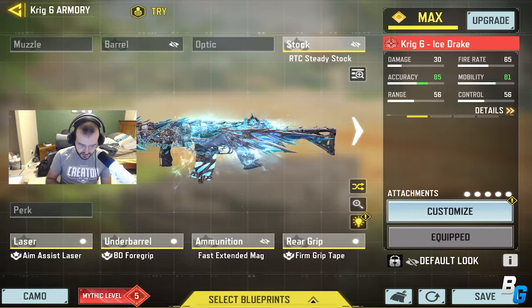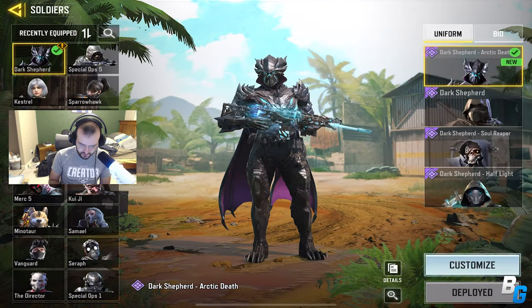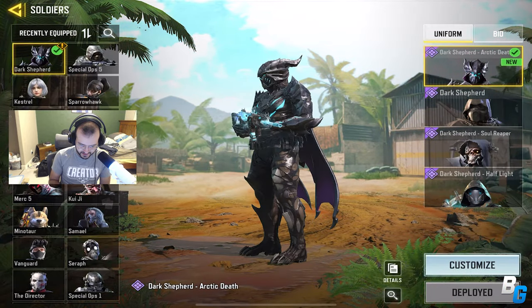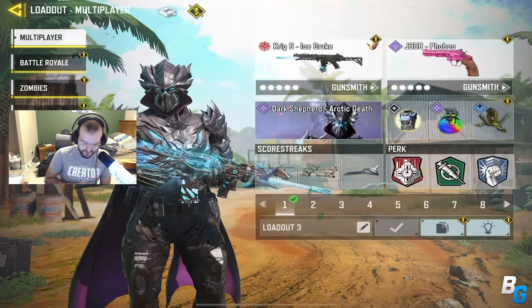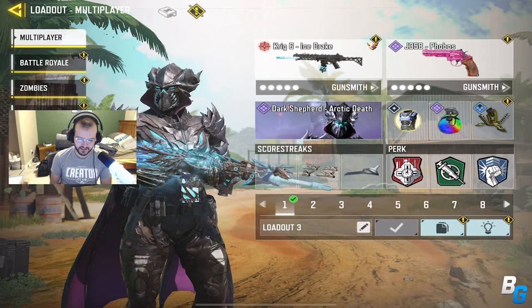This is the build I was using for this game. This is the rest of the class. I was using the New Dark Shepherd Arctic Death, which is freaking awesome. I love this skin. Hope you guys enjoy — two Legendary ranked games for you guys.